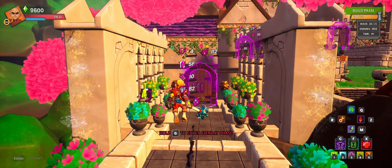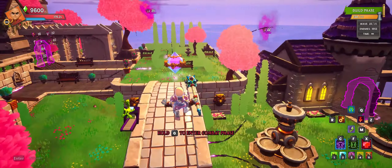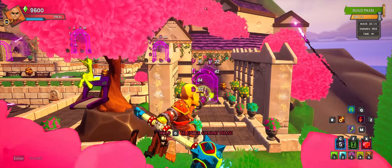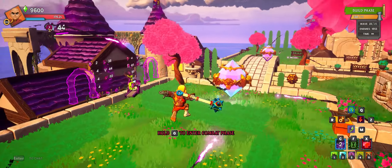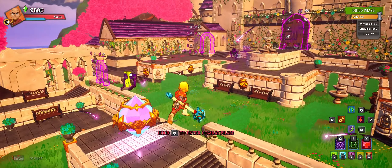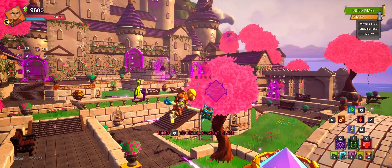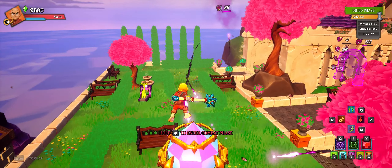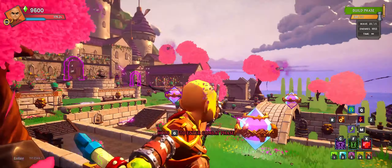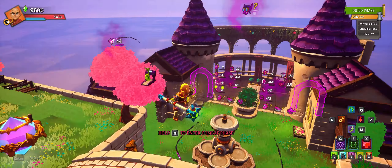The side lanes have a kind of theme — the south is the range spawn with mages and a lot of archers, and the north is the cobalt lane, about 84 cobalts. There are also two guaranteed ogres spawning from here, and an additional random ogre that can spawn from any spawn. Considering the number of doors, it's only a 2-in-7 chance to spawn from either the south or north lane, so most of the time the random ogre won't be an issue in those weak lanes.